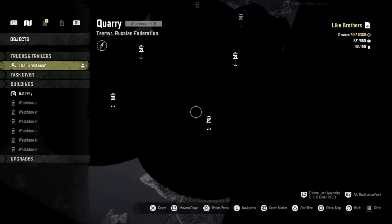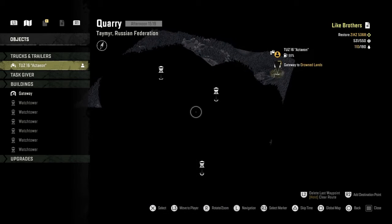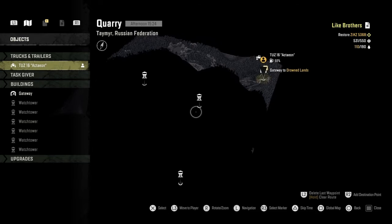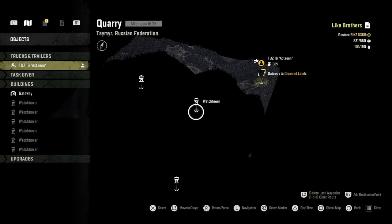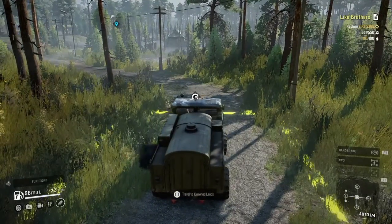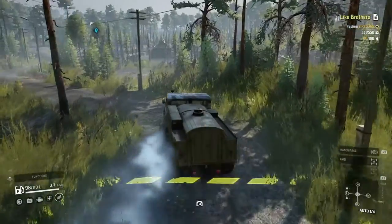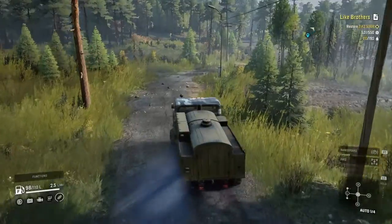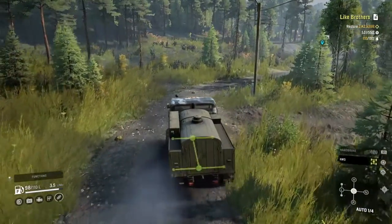So we're going to unlock all the watchtowers, hopefully, and we're going to see what's on this map. Hopefully we'll be able to get to the other map — Zimogorsk, I think it's called. I don't know, because the last time to get to this map we had to actually do a mission to unlock it. So we're going to put a waypoint on that first watchtower and head out. I do have a fuel container on this truck, because I have no idea if there's a fuel station on this map.